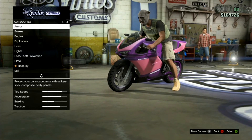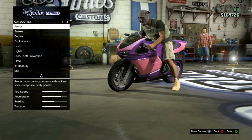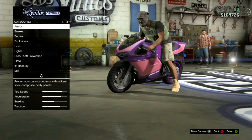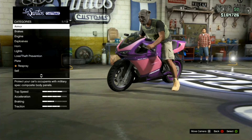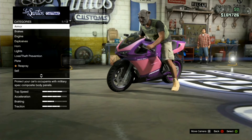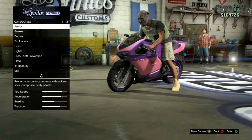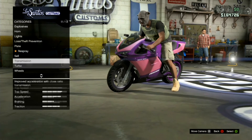Once you modify it, get out of Los Santos Customs. Then click Start, click A twice to go to the game store, click B, and you'll be right there with your car. Then go back and do the glitch.